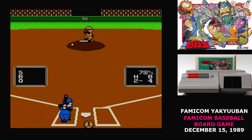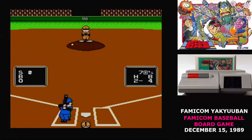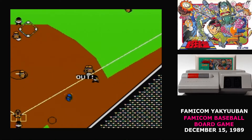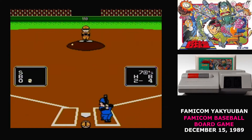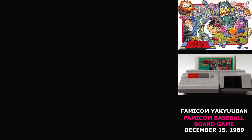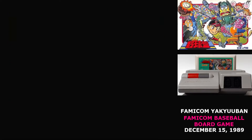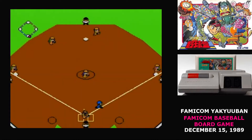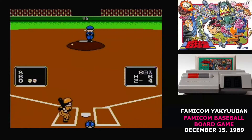Batting isn't much better. If you swing as the ball comes over the plate, you're going to strike out. The actual time when you hit the ball is before it reaches the plate. Even if you do hit the ball, your runners are slow. I never managed to hit a double in this game, because even if the ball slowly rolls its way all the way to the outfield fence, you cannot reach second base in time. The fielding has the same problems that so many of these 8-bit baseball games do — you have to maneuver off-screen characters into position to catch the ball. It's annoying when it's the outfielder, but the same problem occurs with the catcher when the ball goes backwards.